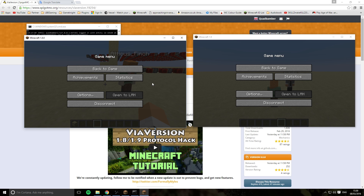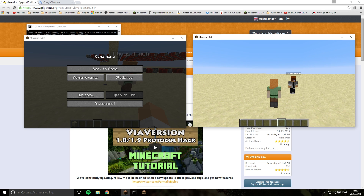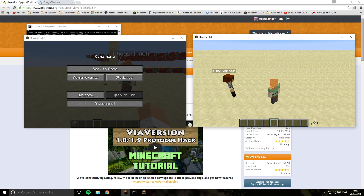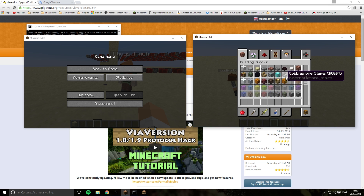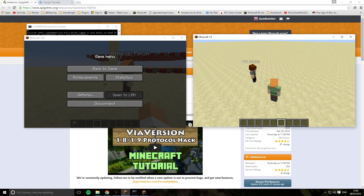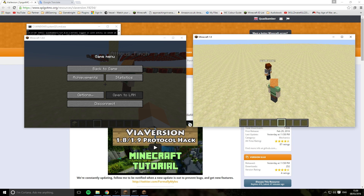There is one downside to it. The 1.9 users will not be able to use the brand new items — so the boats and the new blocks as well. If we place them down, they just disappear. But you can sacrifice some things — at least you can keep playing on your server.